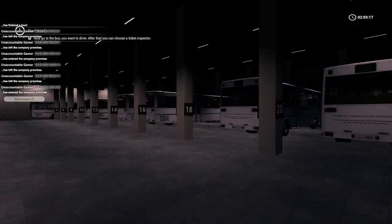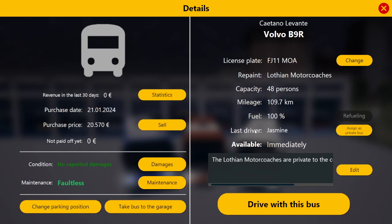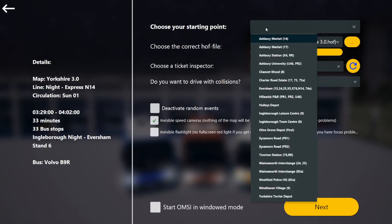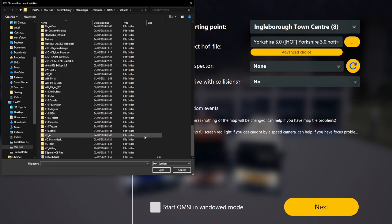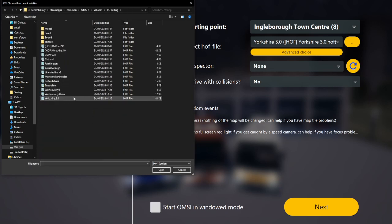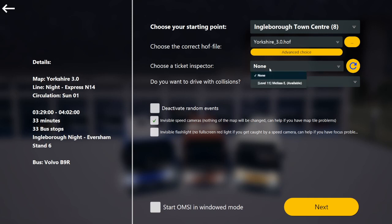So we'll go here, I want to take this one, and then I click drive, and then it brings me to this page. I'm starting at the nightstand, so I'll go find the nightstand which is this one. I'll start in the town and drive around. I've got premium so I'm going to take Melissa as my inspector. Do I want driving collisions on? No, because the maps can have some really bad collisions.